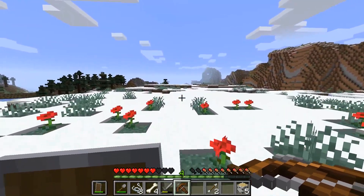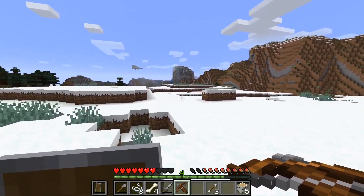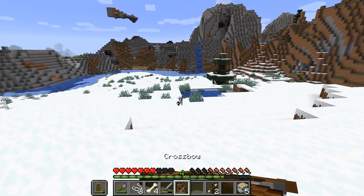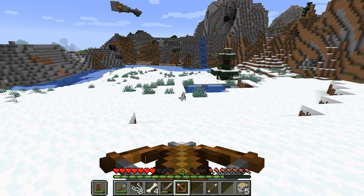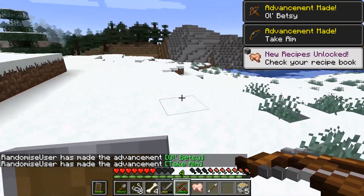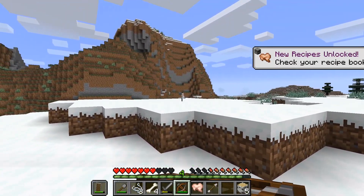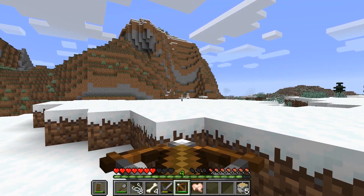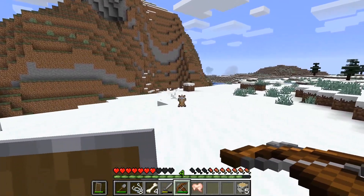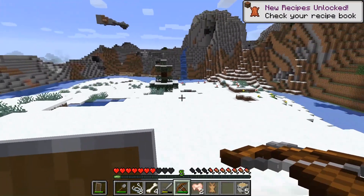I promise not to shoot the panda in the head — actually, I can't make that promise. Snow bunny! I can shoot you. Two achievements or advancements in one go. Come on, you little red-eyed bastard. There we go — rabbit meat. Actually, finally got some meat. It's been a while.